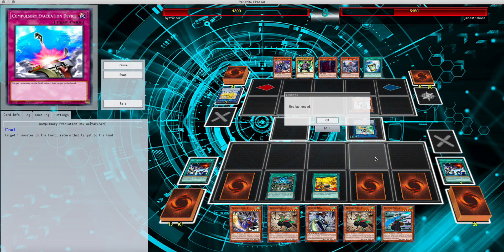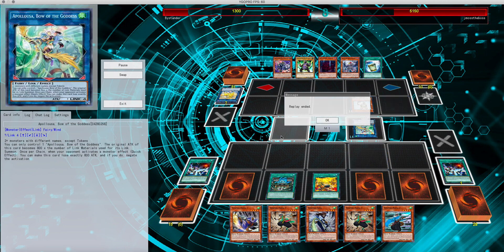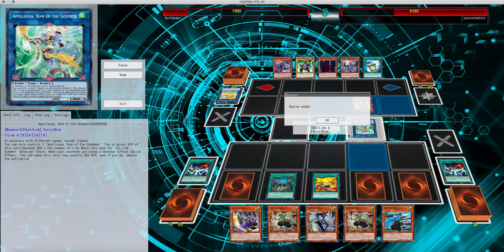He summons, goes into Appaloosa, but realizes he still has too many monsters on the field. Can't really do anything because I have Mystic Mine up, and surrenders.